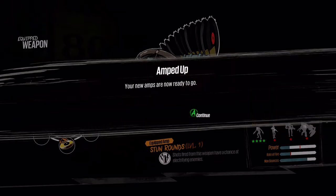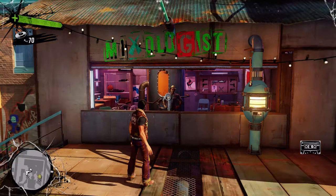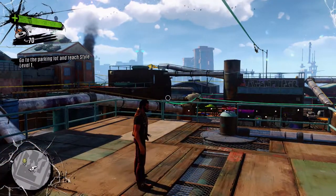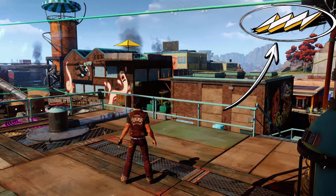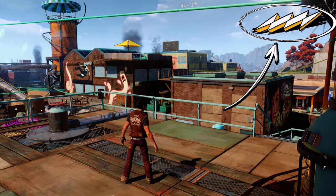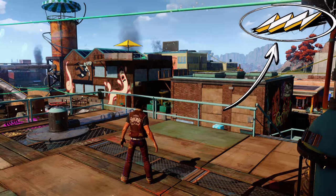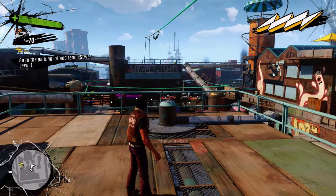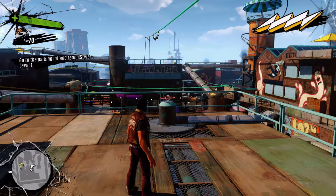Okay, I guess I had no choice. Go kick some ass. I don't feel any different. Amps only activate when you fight with style — this is the style meter, it's your best friend. Universal combinations to build your style meter: bounce, drive, and swing. Stay on the move — killing enemies while grinding, bouncing, and doing acrobatics also creates style. You need practice. Go to the parking lot and activate your first act.